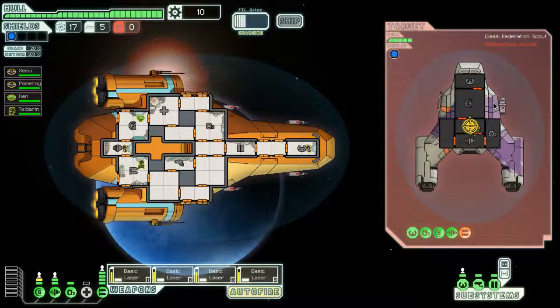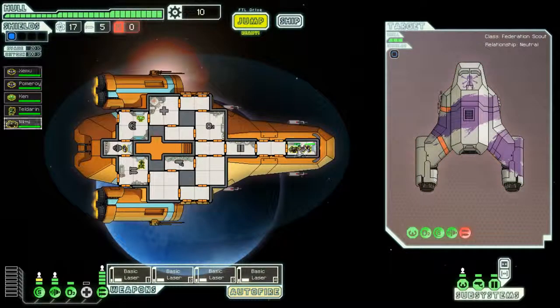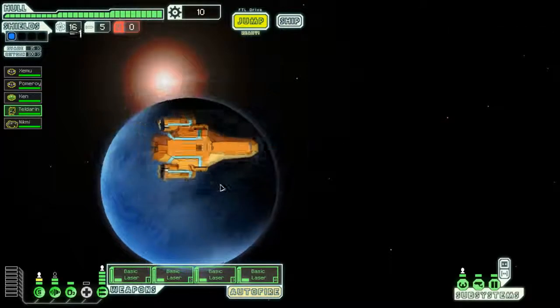I took down his lasers and he wasn't able to shoot his second missile, which is awesome. I'm going to accept their offer — we get a rock man. We're going to put the rock man in engines, that guy in weapons, and the mantis wandering the halls so in case anybody comes on our ship the mantis will take care of them.